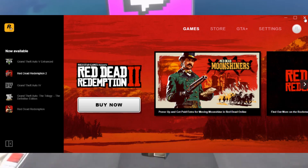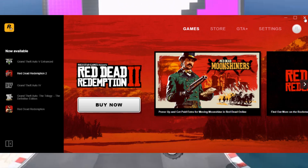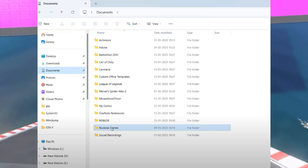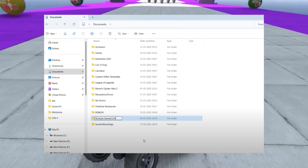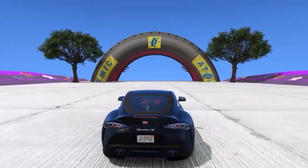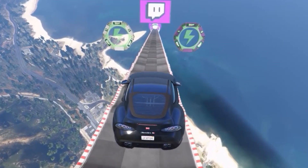Lastly, ensure the Rockstar Games Launcher is completely closed, including from the system tray. Then navigate to your system documents and find the Rockstar Games folder. Rename this folder to something else, like 'Rockstar Games 234.' After renaming, try launching your game again. These basic steps should resolve the issue for most users.